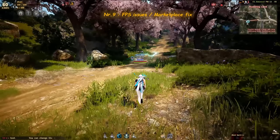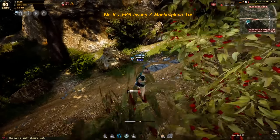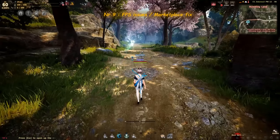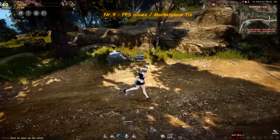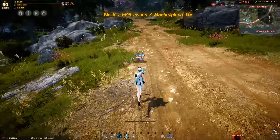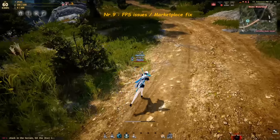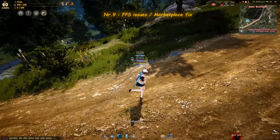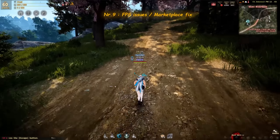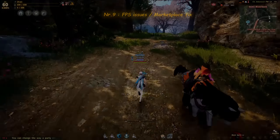Another way to fix performance issues is to restart the entire Black Desert client. If you check your task manager, traveling too much can cause very high RAM consumption because Black Desert doesn't unload buildings from memory. If you travel through Hidel, Calphion, and Valencia, you might end up with the client using 6GB of RAM or more.